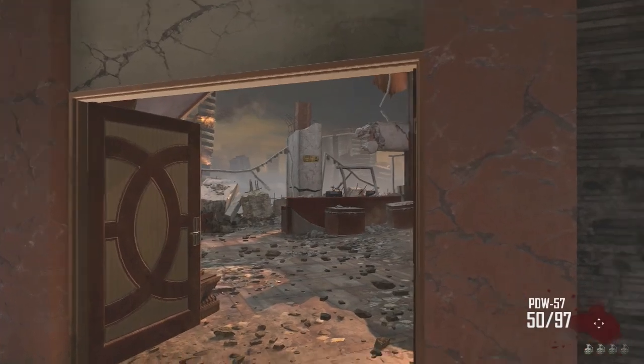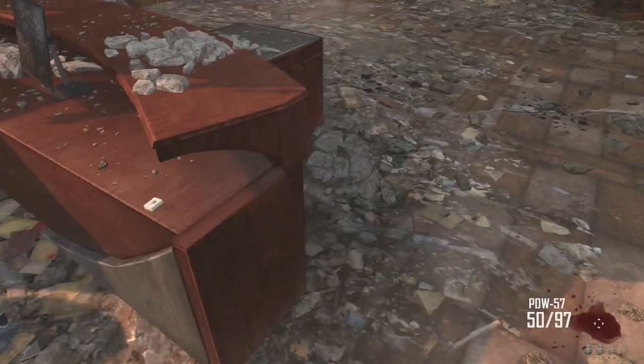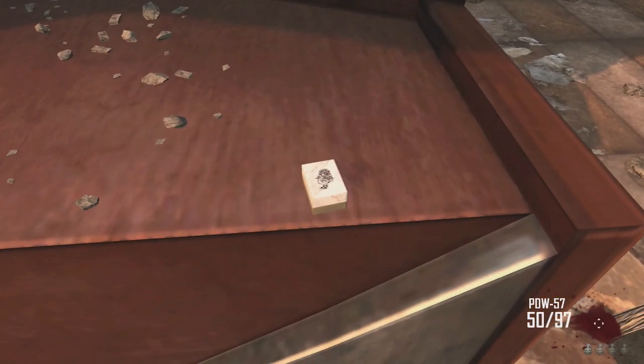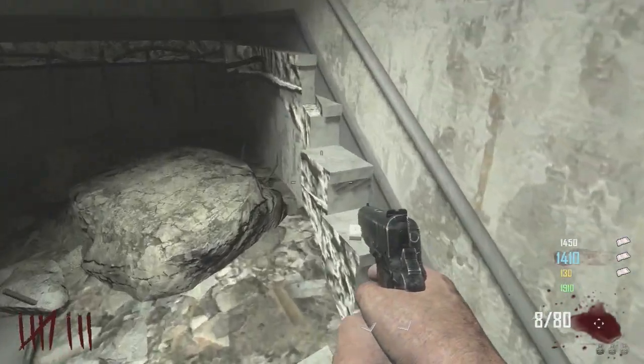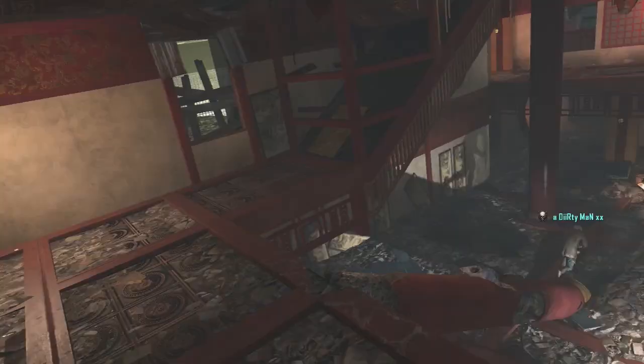Hey, what's going on guys? DJS here. I'm showing you guys all 10 locations that I know of for the Mahjong tiles. There's a couple different locations — sometimes they show up, sometimes they don't. You just have to kind of go around. I'll explain how the Mahjong tiles work at the end of the video, but I want to just show you guys all the locations that I know of. I was able to do this Easter egg with Rad Austin — shout out to him. Basically, you just have to go around and find these tiles.